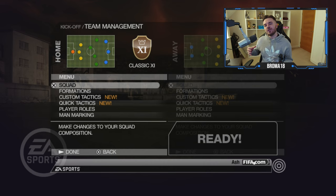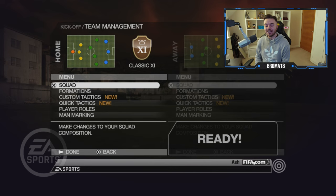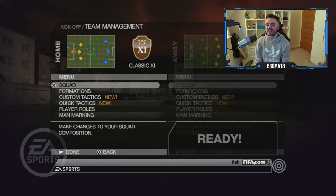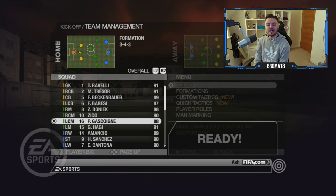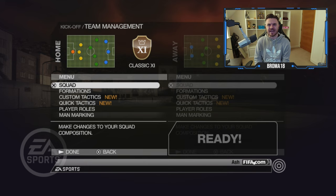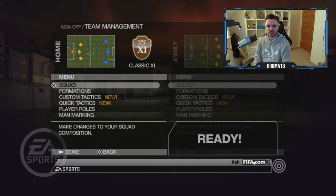We're going to use Classic 11 for this detailed breakdown. Remember when we used to have Classic 11 and World 11 on FIFA - that was so cool. Some incredible players in here: the likes of Gascoigne, Zico, Baresi, Beckenbauer, Hadji, and Cantona are on there - really, really cool. I don't know why they got rid of that, especially now that they have Icons.